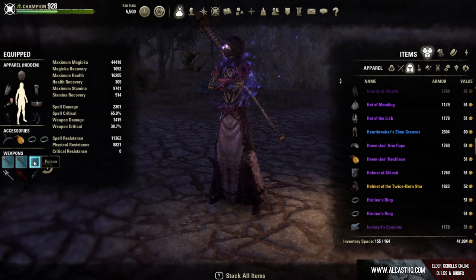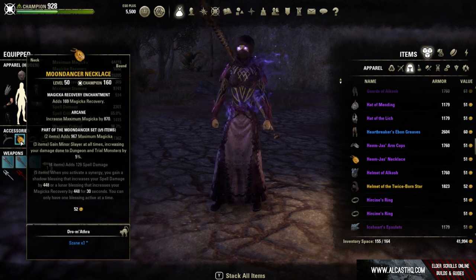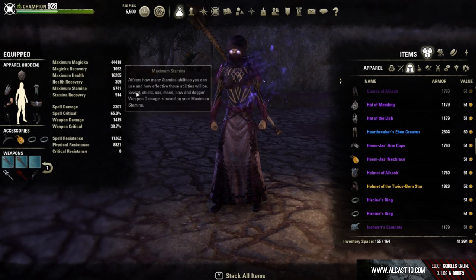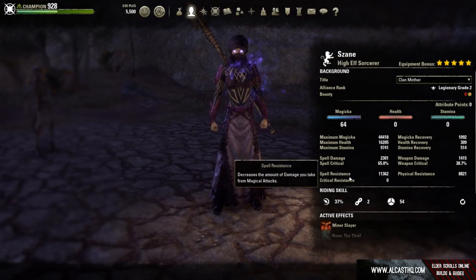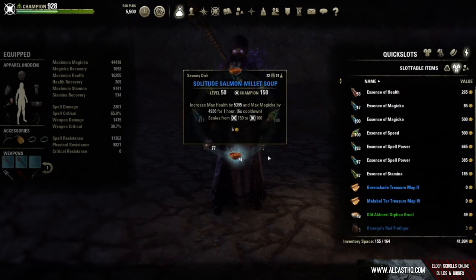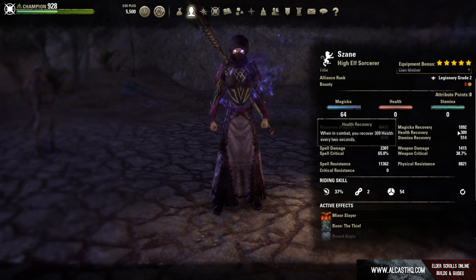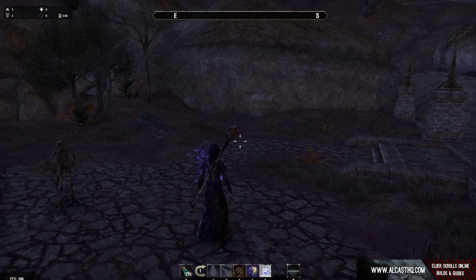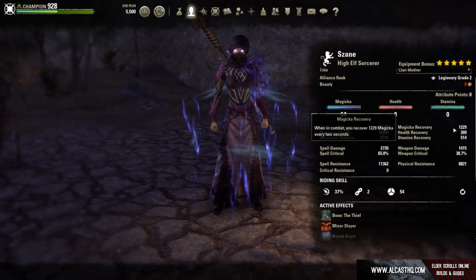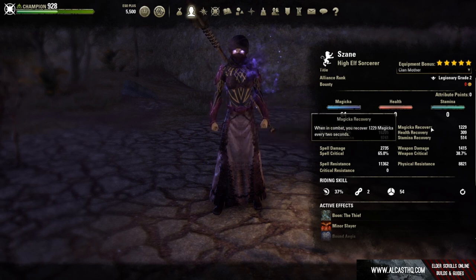Sometimes when you use the Witch Mother's Brew or the drain magicka pots it's already enough, but for me I kind of need a magicka recovery glyph. With normal buff food and one magicka recovery glyph, I sit at 1.1k; when I use a potion I get to around 1.2k. I'm an Altmer here — if you're a Dark Elf it will be slightly lower.